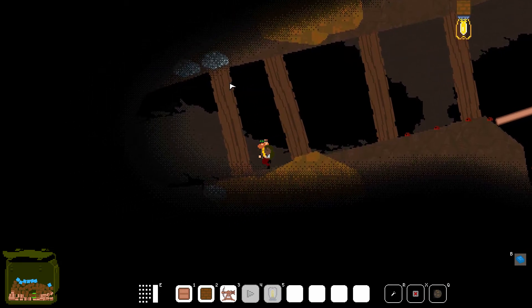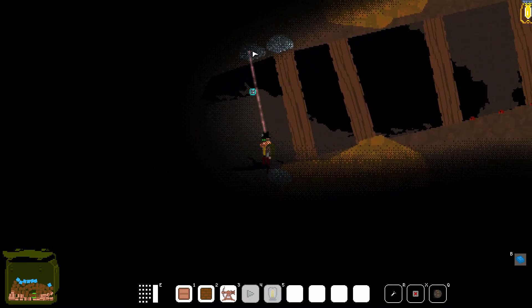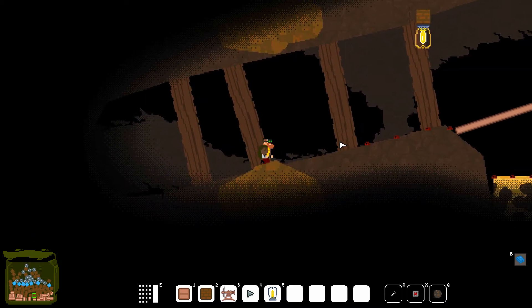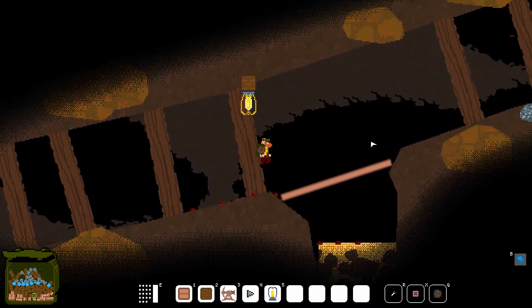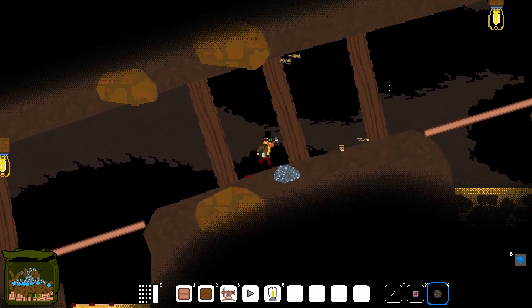I'm going to go down here and hold the right mouse button to harvest these iron blocks, and that results in these little square blocks that are resources that fall directly into my backpack. Now I'm going to go up — I have enough iron to build what I need.